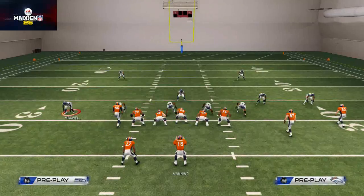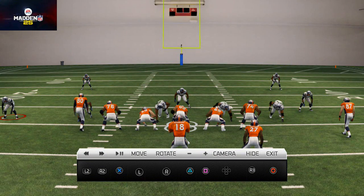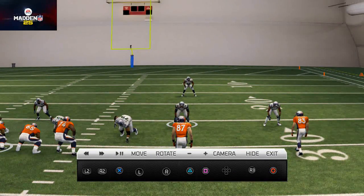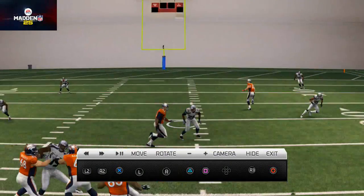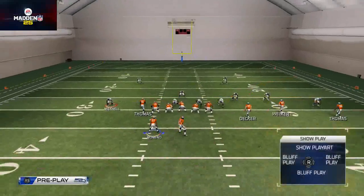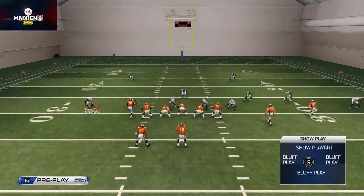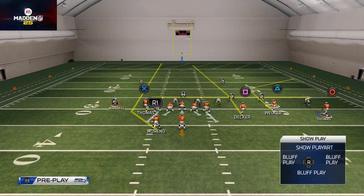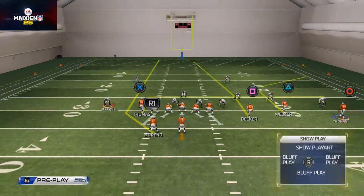If you put Thomas on the in route as opposed to the curl route, you get a better suck-down against zone. Watch — that same defender who normally goes deep with Decker in cover two, because Thomas is on an in route, sucks down. That leaves Decker wide open with all this green grass. Instead of the in route, I would do something like a smoke screen so he acts as a flat pattern and doesn't run into the play.